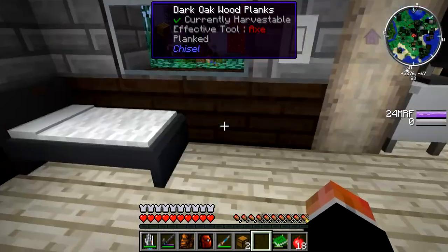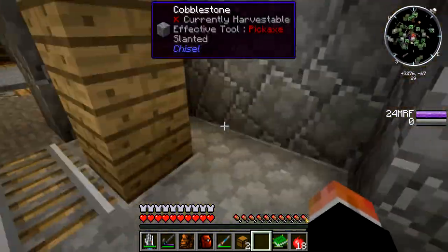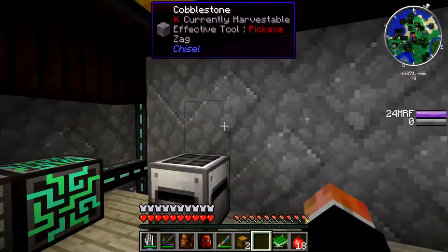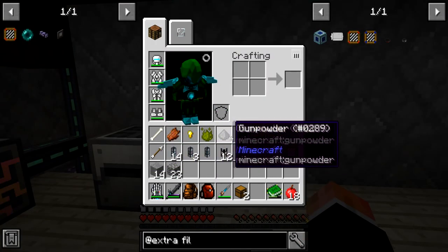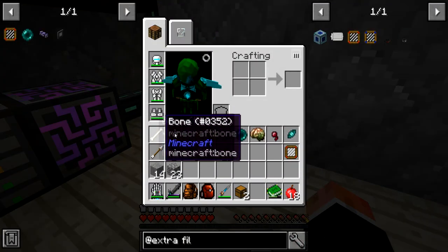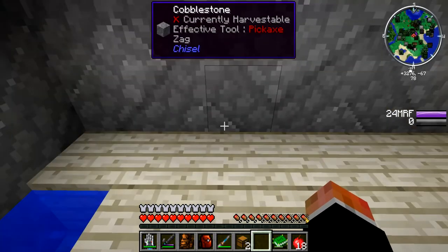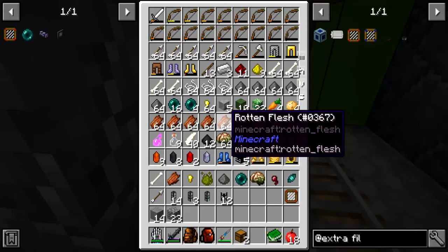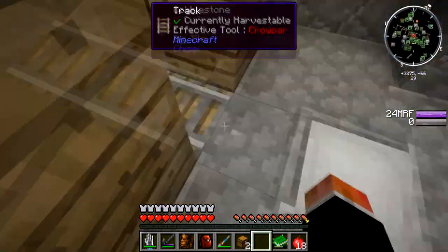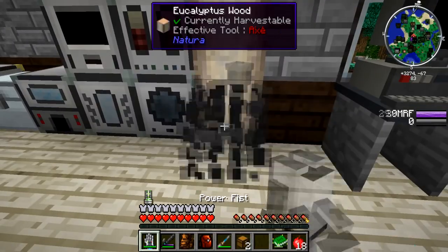Today in our let's play we need to work on getting all of the items from our mob farm into our storage system up here. I have all the items that we're going to be making black hole units for — we have 10 spots for the 10 most common items. But first we need to find a clever way to trash everything else and only save the things we need. I'm going to use our trash can right here.